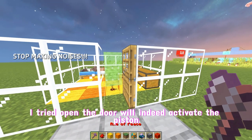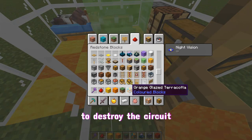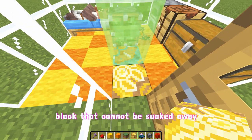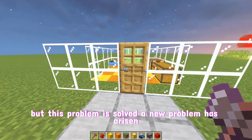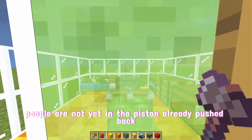I tried it: opening the door does indeed activate the piston, but the piston brings back the bottom block and destroys the circuit. So it's necessary to replace that block with one that cannot be pulled away. Once that problem is solved, a new one arises — the door and the piston's push are almost synchronized, so people aren't even inside before the piston pushes back.